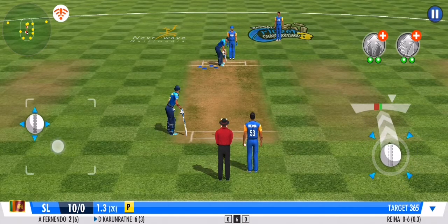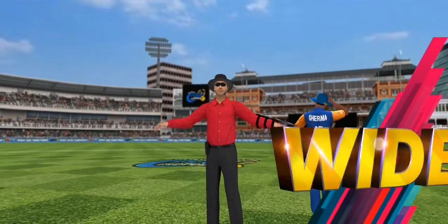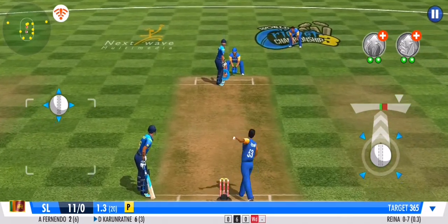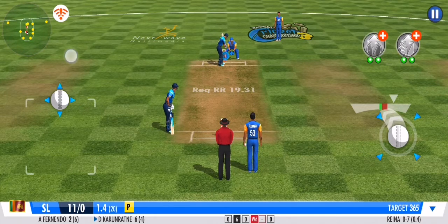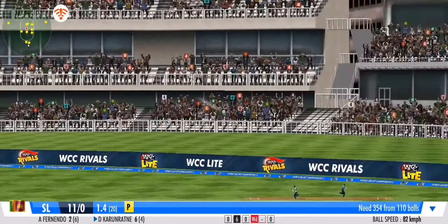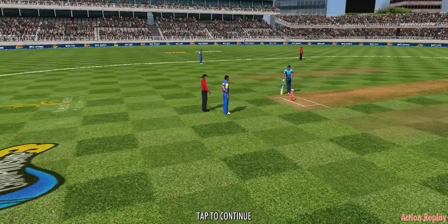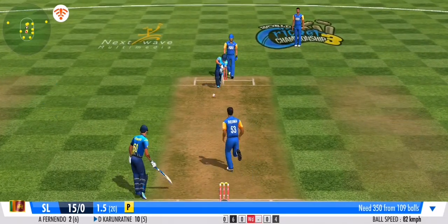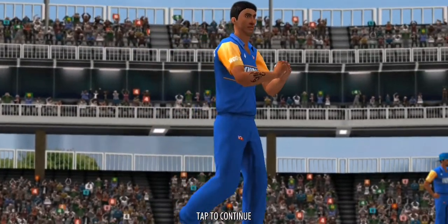A good variation there, forcing the batsman to defend once again — they get nada. That's a poor delivery from the bowler, called wide by the umpire. The boundary comes straight away; that message is sent loud and clear to the bowlers. He steps out his front foot and defends that beautifully. Good over from the batting team. Medium pace has been called into the attack now.